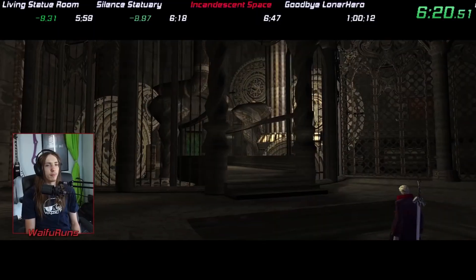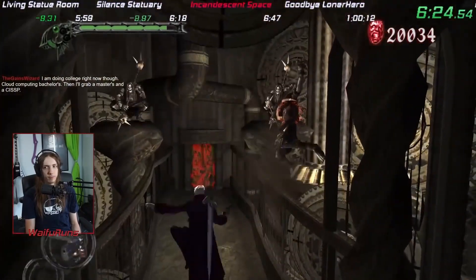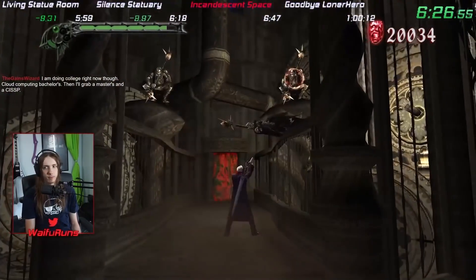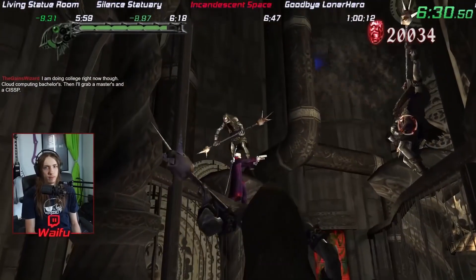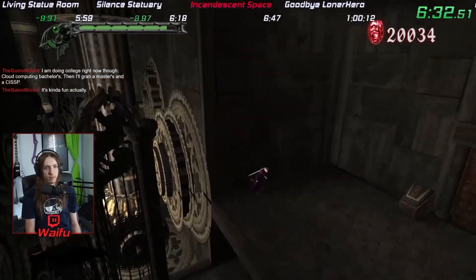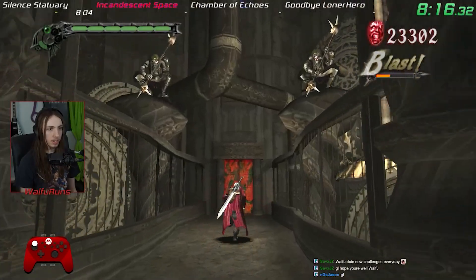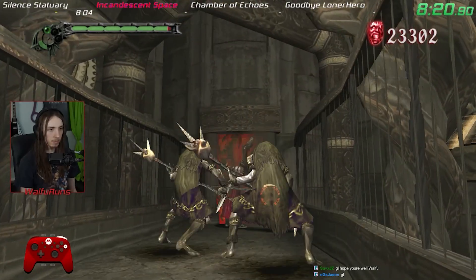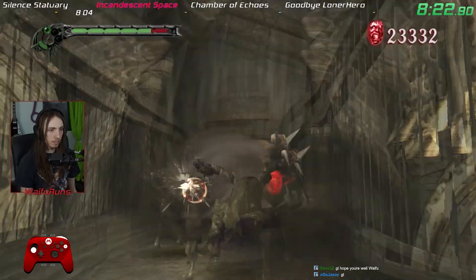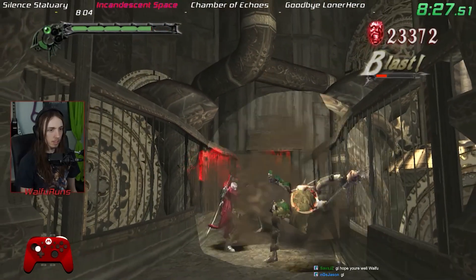One big change from a normal speedrun is that we have to collect all the blue orb fragments in the environment. Because of that, we can't do a skip called gigazip. This skip has us doing a gold release off of a platform and flying through a wall, skipping the rest of Mission 4 and the boss Gigapede. You can't do this in CAKE because you need the blue orb fragment and you have to kill Gigapede. Because of this, we kill many more enemies and end up getting Royal Guard level 2 before Agni and Rudra, allowing for some sick air guards and air releases.